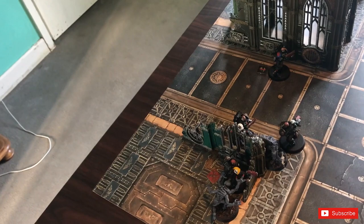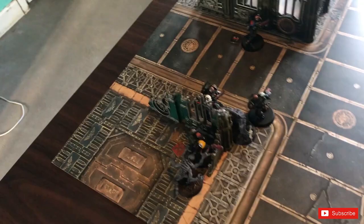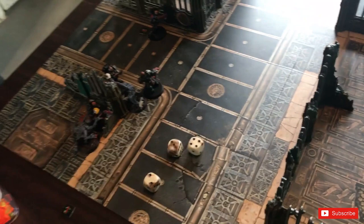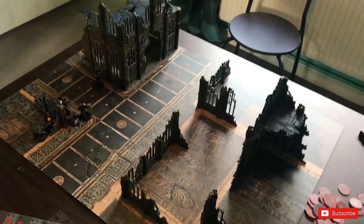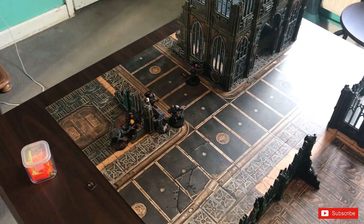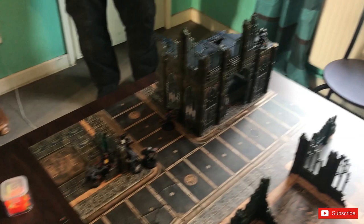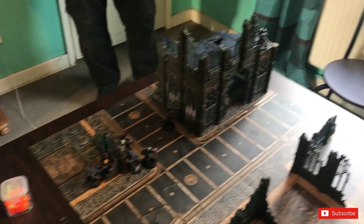I am now down to just two Genestealers in one round — my leader and one other. There's no way I'm going to be able to pull this one back. I did not see that coming. Brian now attacks with the sniper — three attacks, two hits, but no wounds due to the flesh wound rule. That's it then — I've lost a lot of men, gave a couple of flesh wounds, wounded all his Marines, but the Primaris Death Watch proved very, very tough indeed.